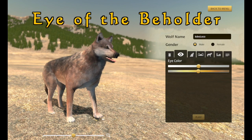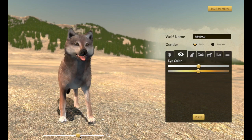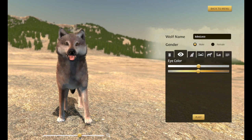Let's look at the new eye shader that we've just switched to in WolfQuest. You might have noticed the pink eyes on the wolf last week — that's because the eye shader broke in an upgrade of Unity. So we switched to another one, and the cool thing about this is now we can let players choose exactly what color they want from these sliders, just like with your coats.